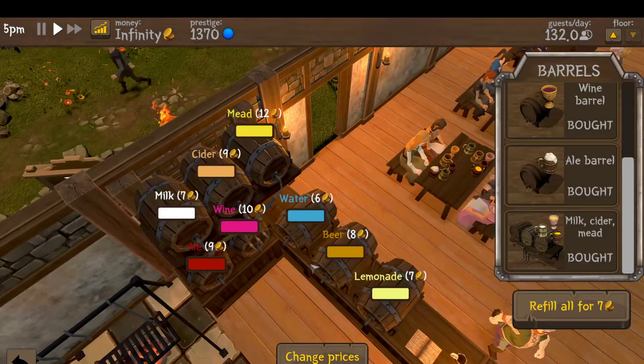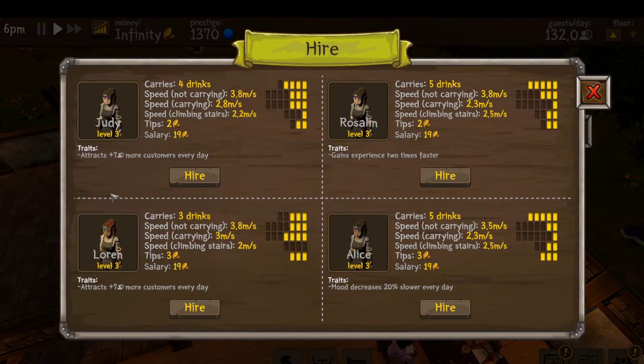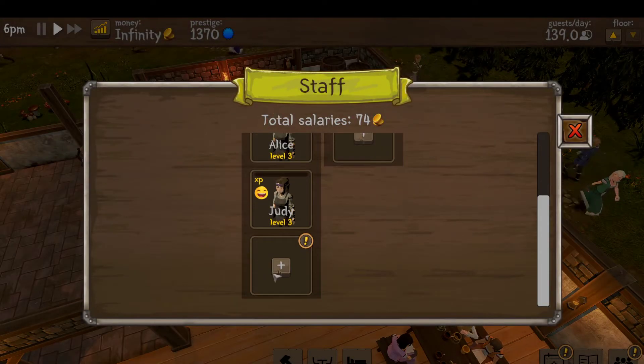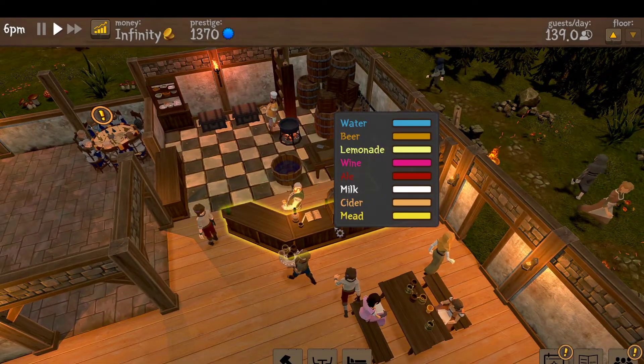We need to pay attention to the bar itself — notice that we can have up to three waitresses. I like to get the ones where mood decreases slower, and I also like to get the ones that can carry eight-plus drinks total. So that's three, and that is the basics of the bar and what the bar is about.